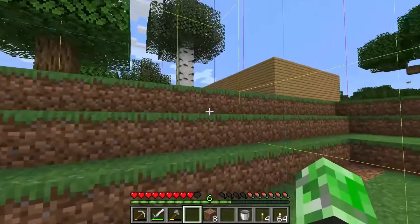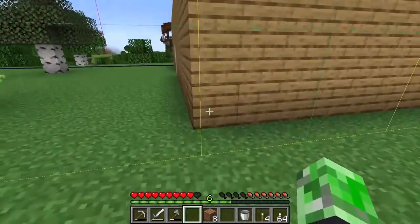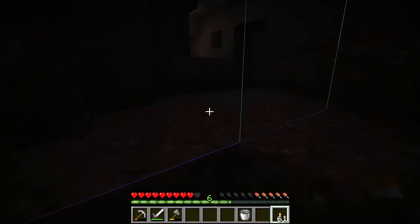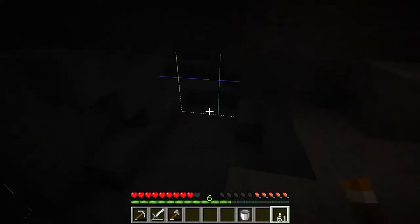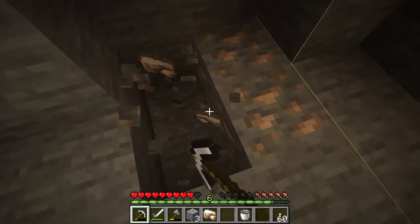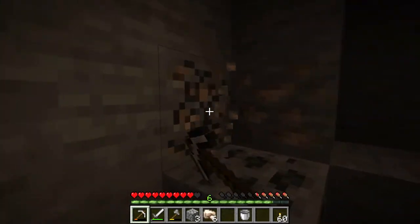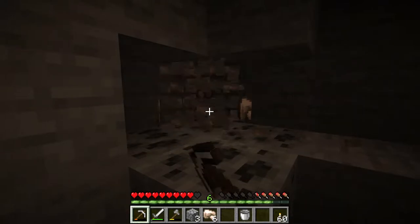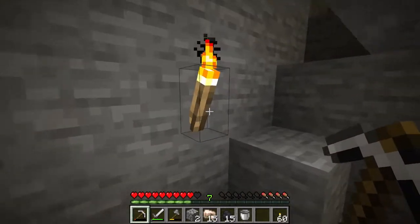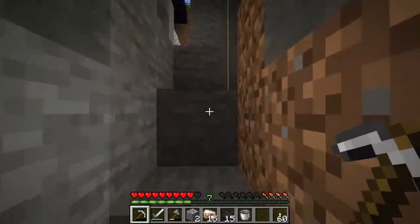Maybe I'll flatten this whole area down and make my house go downwards. I already have an idea. We can go this way and that way, but just not that way. I'll take this iron any day — it gives me more tools. I can really see myself winning. I'd like to take every chunk and connect them together just so I know where I'm mining, which I think I should do.